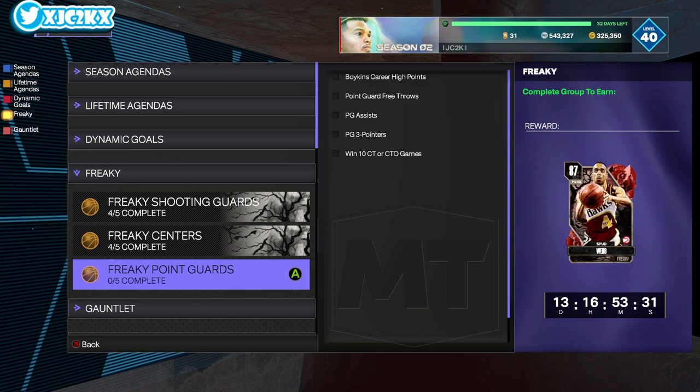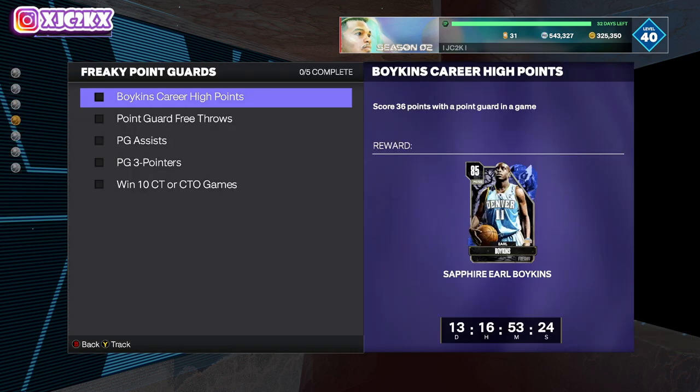Then we have these freaky point guard cards, which are Spud Webb, Earl Boykins, and Yuta Tabuse. Spud Webb is obviously the agenda reward for completing all five of these challenges. To get Sapphire Earl Boykins, you have to score 36 points with a point guard in a game — knock that out in a post-scoring challenge or basketball fundamentals. Super easy.